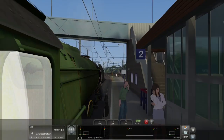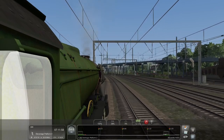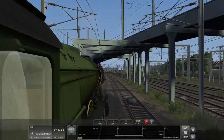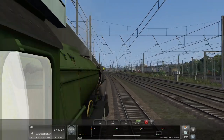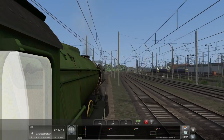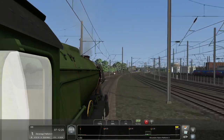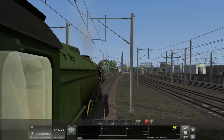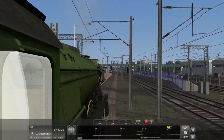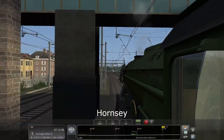Here we are going through Haringey — there was some lag at the platform there. As we pass the end of the platform, we're on our way to Alexandra Palace. We're now in a 60 mile per hour section, and we're now 24 miles from our platform at Stevenage. At our current pace, we'll be arriving probably around 7:36 or 7:37, so we need to get above 60 as soon as possible. There's another platform coming up though I can't recall the name offhand.